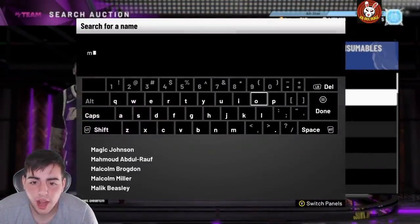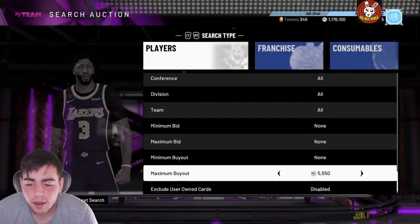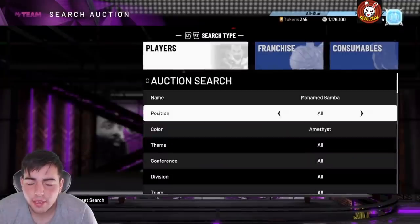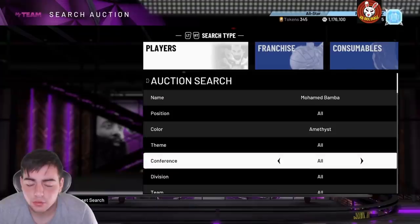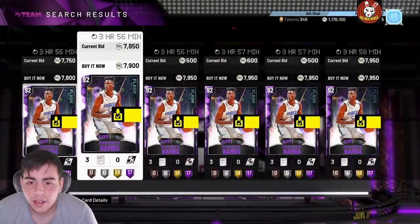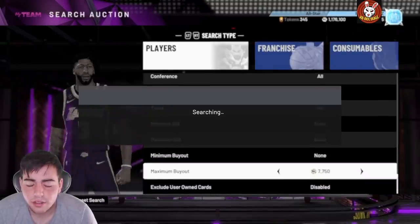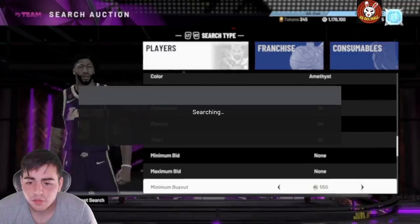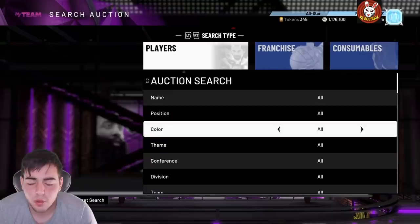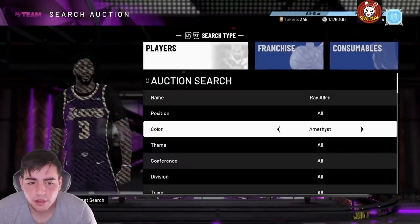The Mo Bamba filter is going to be the best filter right now — these cards pop up in seconds, super fast. If you want to make quick MT, Mo Bamba is key. He's actually really expensive and cards are going to pop up for around 7,000. Definitely hop on this filter. Ray Allen is also good to stock up on around 5K, and Michael Red — pretty much all the new content is going to be money.